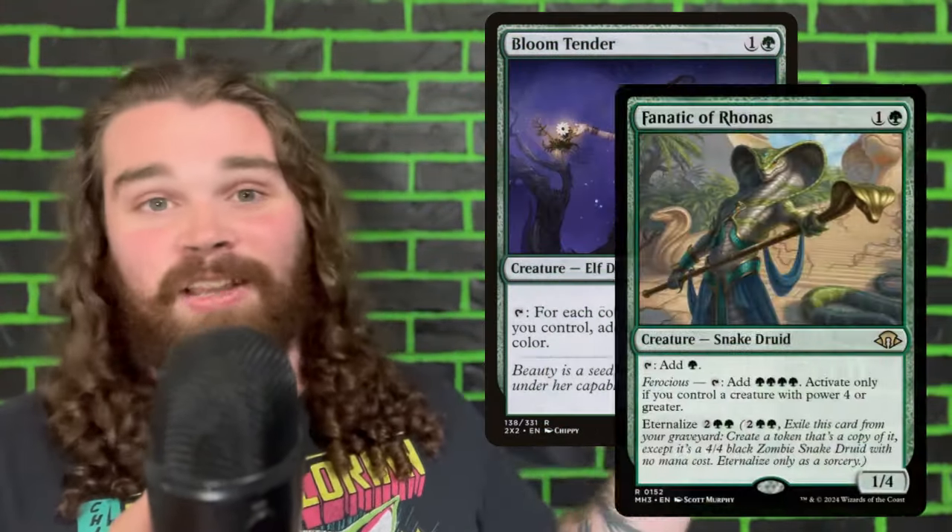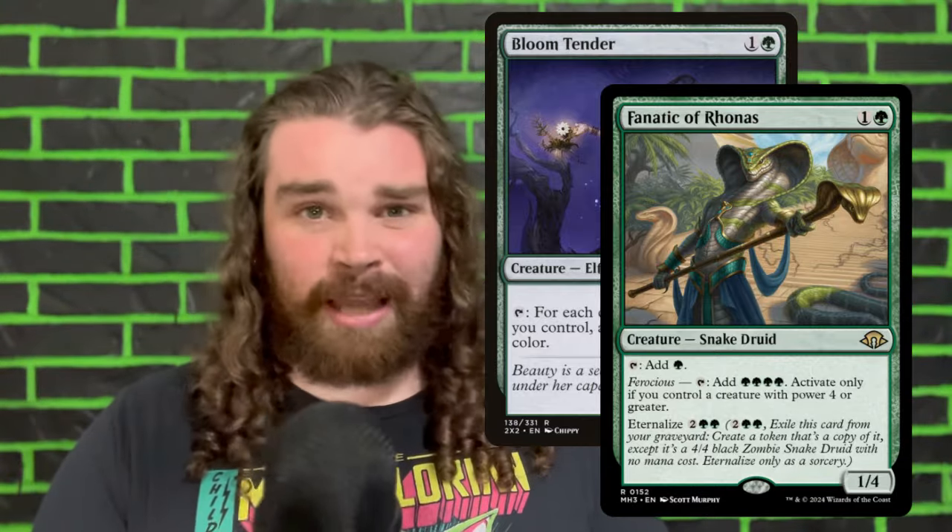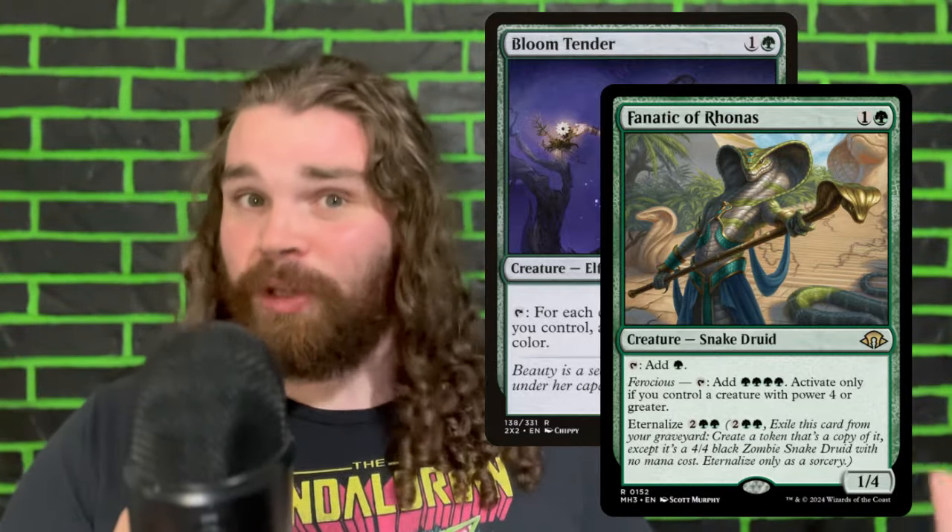The next cards we're adding — admittedly not super interesting but super impactful — are Bloom Tender and Fanatic of Rhonas. Just two mana dorks that tap for four mana. Really useful.